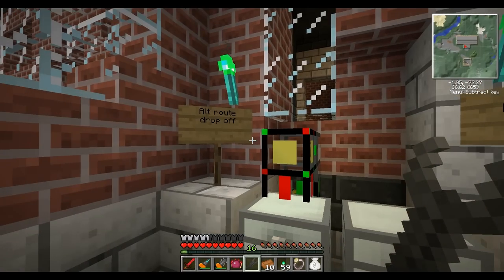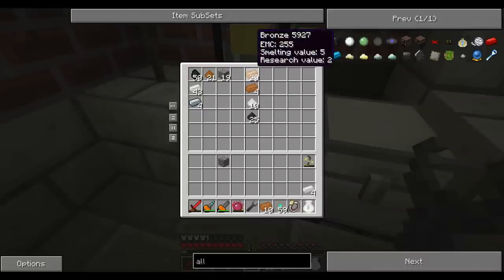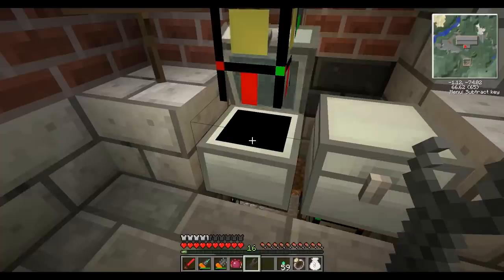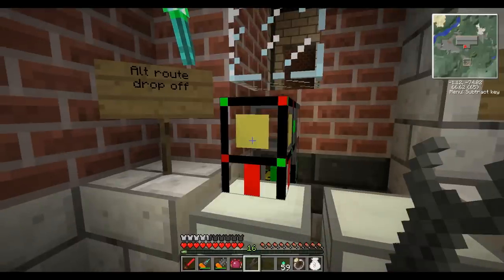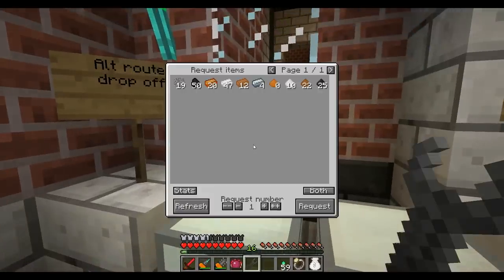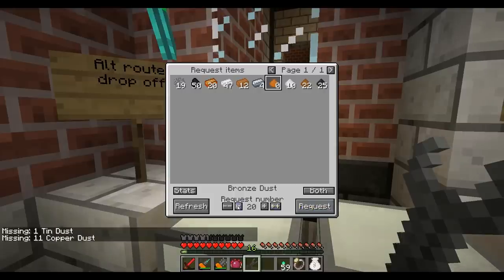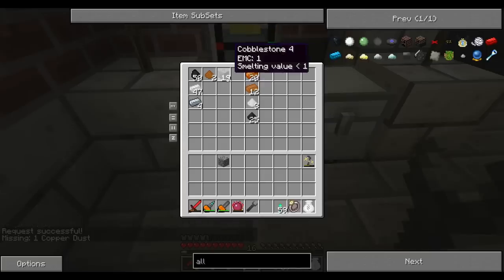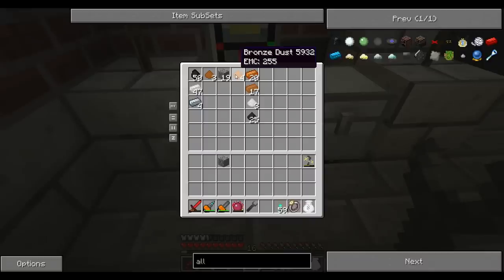So you get ten copper and four tin. Then I would come over to the alt route drop-off — this is the alt route drop-off, and this is the main drop-off. I would put the copper and the tin in here, it would go through the system and come out as copper dust and tin dust. I have a request pipe right here — you can have a pipe pulling stuff out and also have a request pipe, and they actually work together just fine. So I'd come to the request pipe, request the bronze dust, request a lot, and it would say missing copper and tin. Then I'd request a little less. There we go — and any second now that will come through as bronze dust, and the bronze dust is being taken out right away and smelted into bronze.